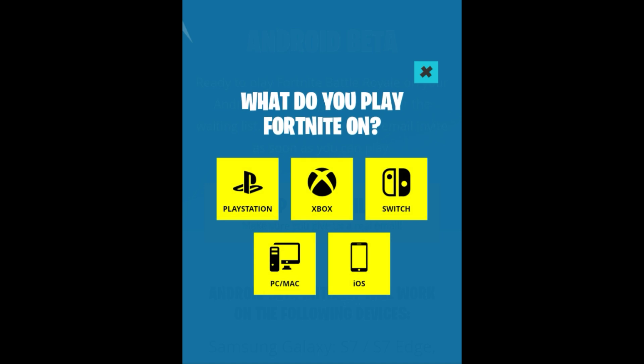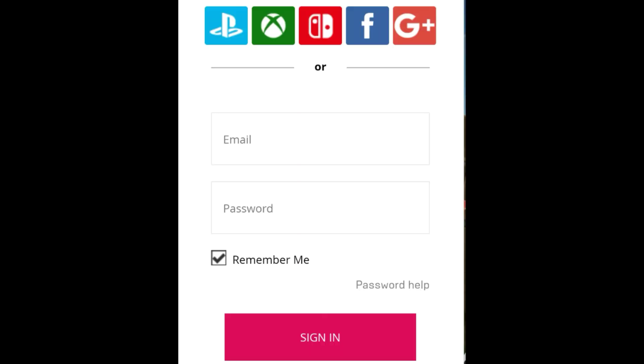You can tap the device that you typically play on. If you've played on one of these before, you can select it so you can play on the go. If you haven't played on any of these, just click on anything. Then you put in your email and the password for your email and go to the next step.